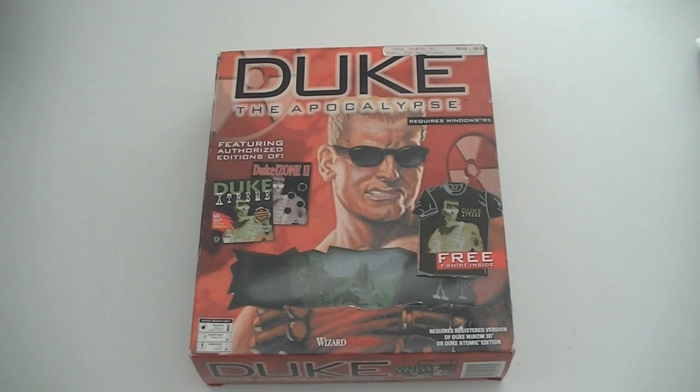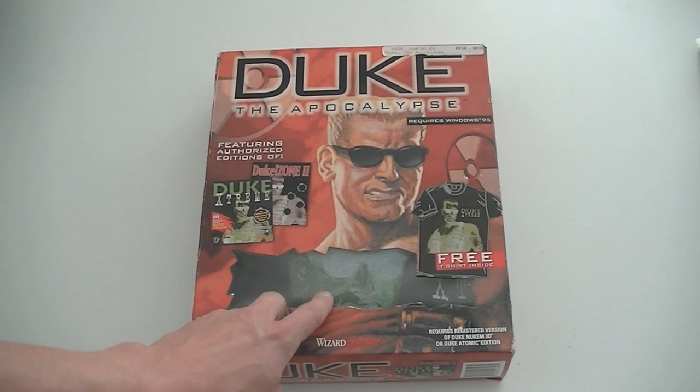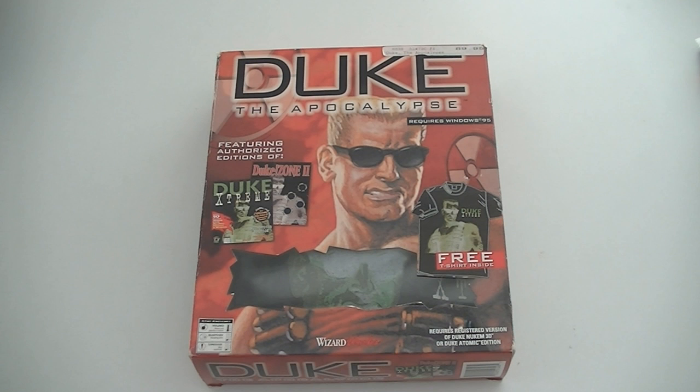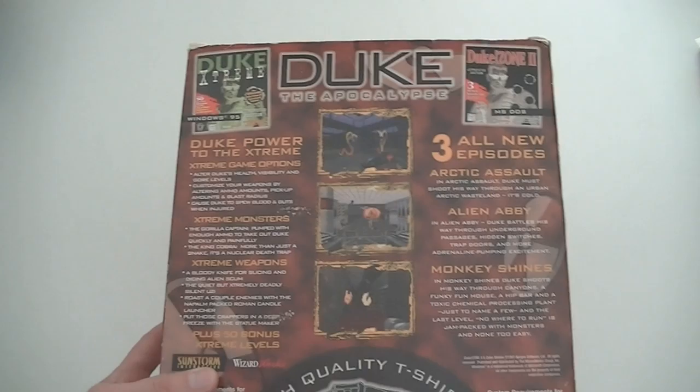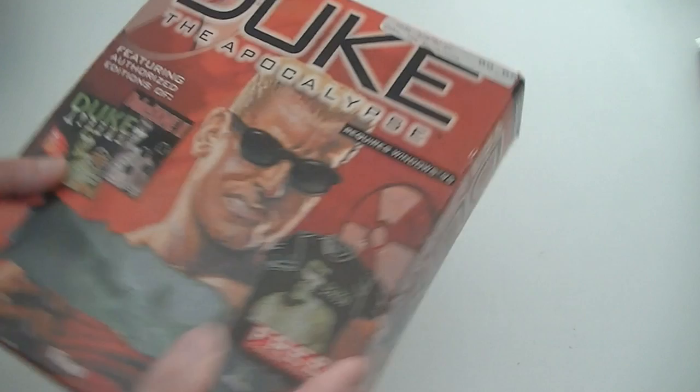Four more games to go. First, another PC game: Duke: The Apocalypse — another Duke collection like the Duke Nukem Kilaton Collection I showed before, but it comes with a t-shirt, and the t-shirt is still in this set, which is a rare thing because t-shirts usually go missing or are worn out. This one is in great condition. The game comes with Duke Xtreme and Duke Zone 2, so it's not the most playable set — the other one is better — but it's hard to find complete.